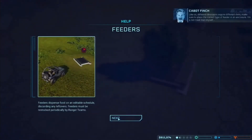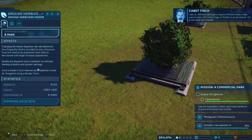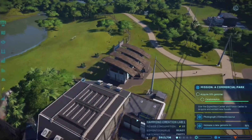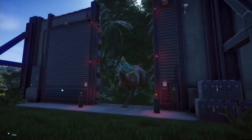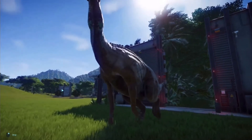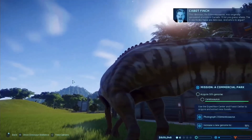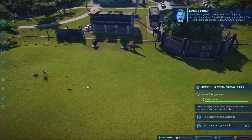Alright, Edmontosaurus! 'Like us, like us — different dinosaurs require different diets. Make sure to place the correct type of feeder in an enclosure. I'm a red meat man myself, ha ha ha.' I didn't mean to click on feeders. Okay, okay — release dinosaur! I feel like this guy's name should be Edmund or something. Look at that guy, he's so cool! What's up buddy? Kinda reminds me of a parasaur. Aww, he's so cute! The Edmontosaurus — was originally uncovered at a site in Canada.